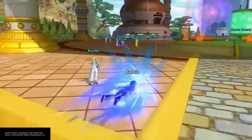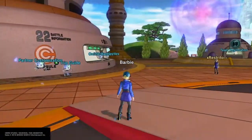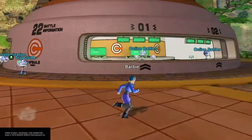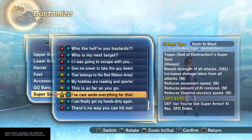Hey guys, welcome back to Dragonball Xenoverse. I just equipped the Topo Super Soul and I did not know how OP that thing is. It's gonna strengthen all of your attacks by XXL, but increases the damage you take by M, reduces the movement speed by M, and reduces the amount of ki by M.